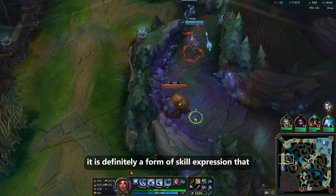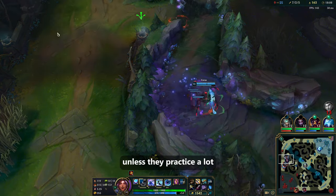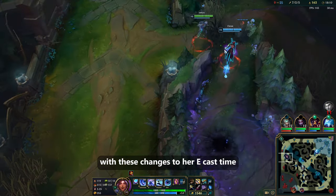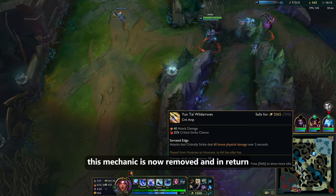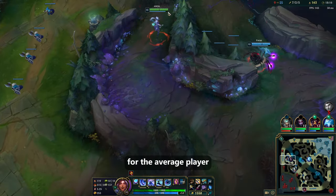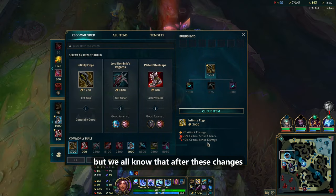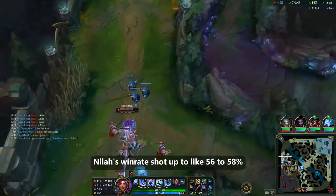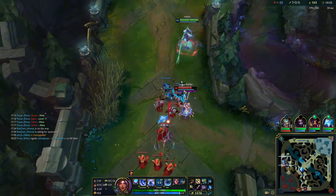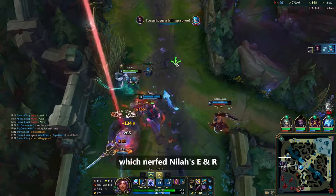It is definitely a form of skill expression that the average player cannot do consistently unless they practice a lot. With these changes to her E cast time, this mechanic is now removed, and in return the ability just feels a little bit better to use for the average player, but most players probably won't even feel a big difference. After these changes, Neela's win rate shot up to 56–58% depending on elo and region, and that is why Riot followed up with a micropatch which nerfed Neela's E and R.